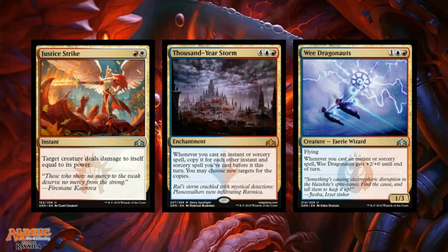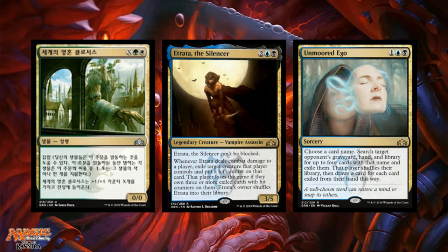We Dragonauts is a reprint — a 1/3 for one red, one white, and one generic fairy wizard uncommon with flying. When you cast an instant or sorcery spell it gets plus 2/plus 0 until end of turn, and that's stackable. This is a great uncommon — flying creature that rewards casting spells. Getting multiple of these could be a real strategy. I'm actually leaning more toward using surveil in my Izzet deck, and this card fits nicely into that approach.